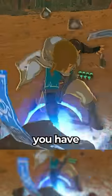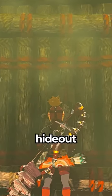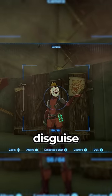This new attack will activate when you have no weapons equipped, and is called the Earth Wake Technique. This technique can be learned at the Yiga Clan Hideout in the Gerudo Desert, but you need to disguise yourself to get in.